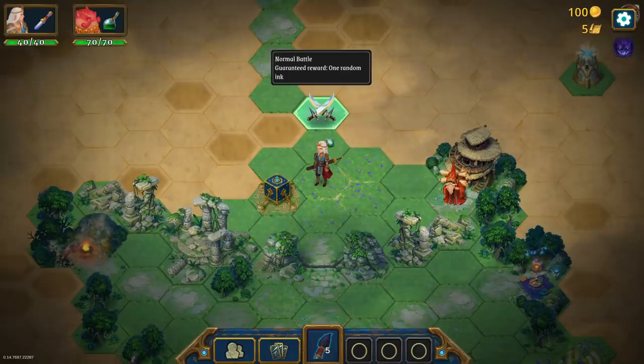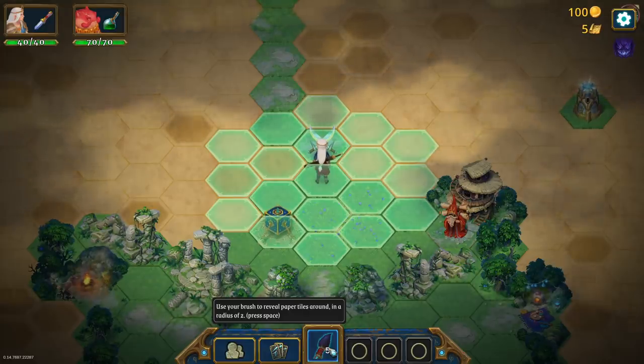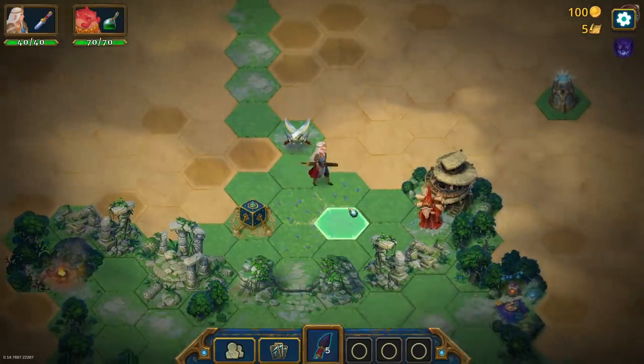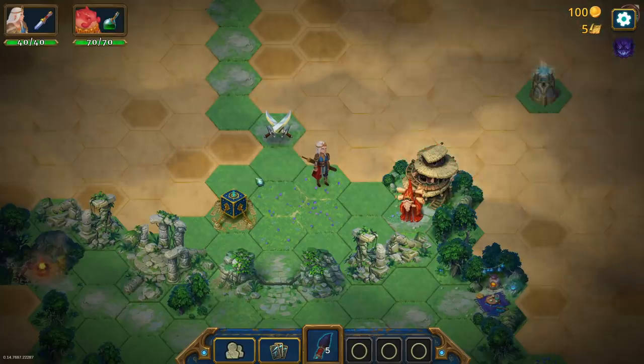We've also got a battle over here, and the ability to reveal terrain. We've got a brush — it's very much a Roguebook storytelling kind of vibe. We can reveal paper tiles around us, which means we can go around fights and may find some extra valuable stuff. We've also got a tower over here. If we can get to it, it'll pop and reveal a ton more terrain, which is going to be nice.